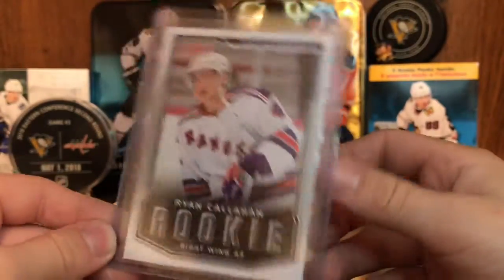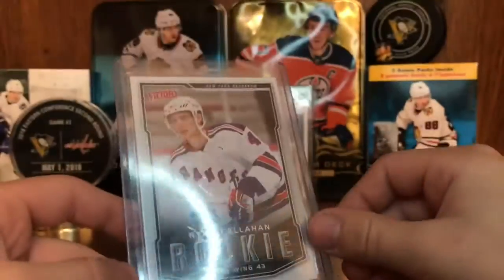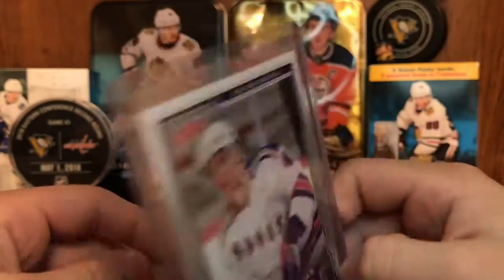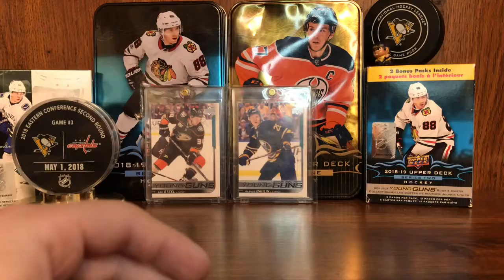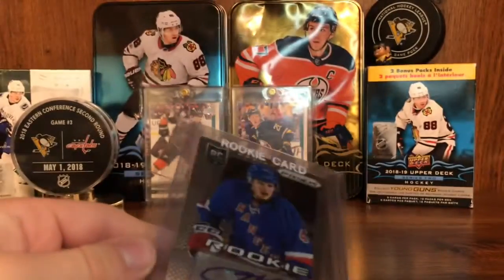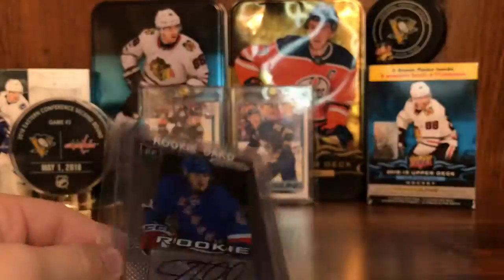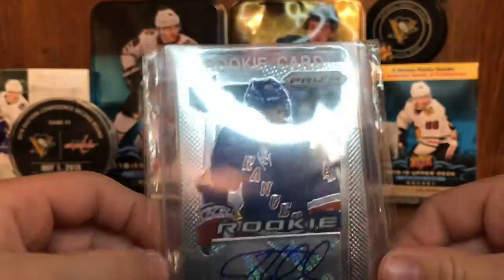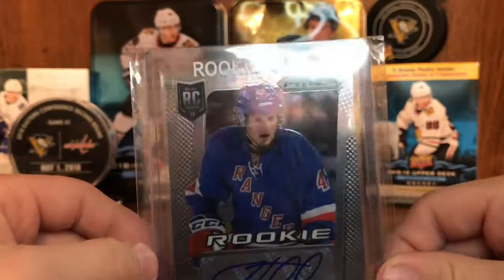Next up, we have a Ryan Callahan Rookie from Victory. And the best card — it's between these two. We have this JT Miller Rookie Autograph from Prism.